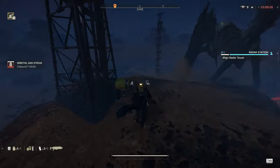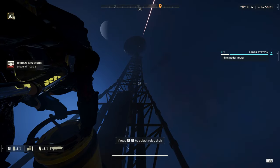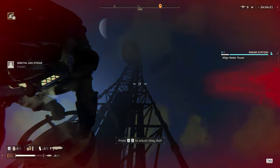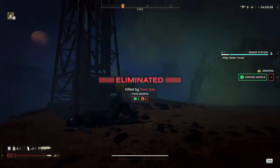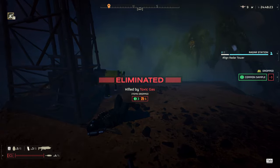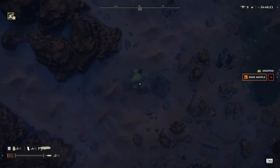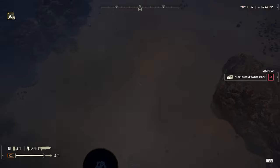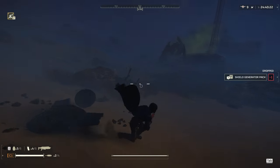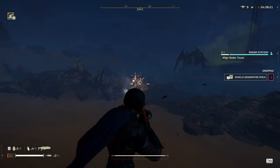So I throw a gas strike at him, but because this planet has orbital scattering on it, tragedy strikes. The gas cloud lands way too close, and because I was stuck in the animation of turning the tower, I could not stim myself and get out in time. So I just killed myself straight up. Very embarrassing, but I have pride as a helldiver, and I'm not going to cut out a dumb death just to save a little bit of face.